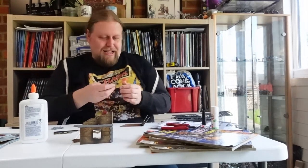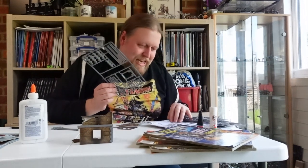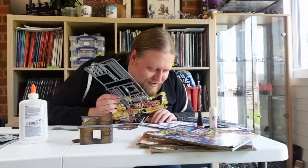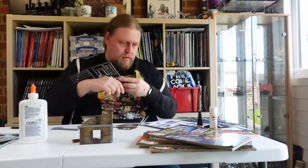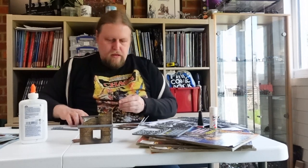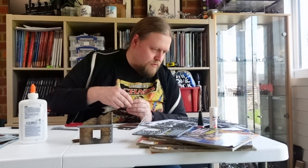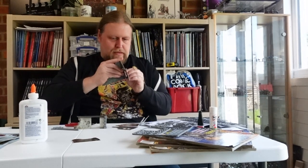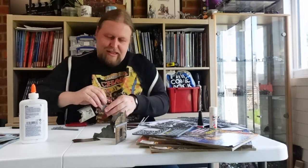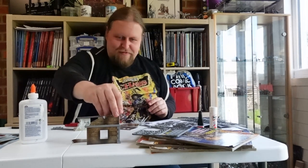And speaking of which, that goes in there. These instructions could be easier to follow, because I'm an idiot. So, corner base is that. Why didn't I have one of those on the other one? I should have had one of those on the other one — that explains why that's not quite right. Because that should be up there like that, and that should be on the bottom. That looks so much more sturdy now that I've built it properly.